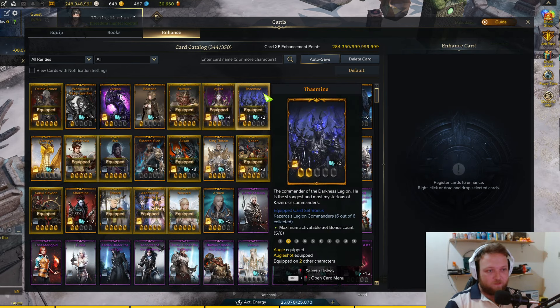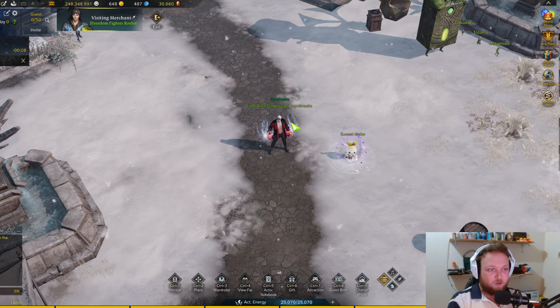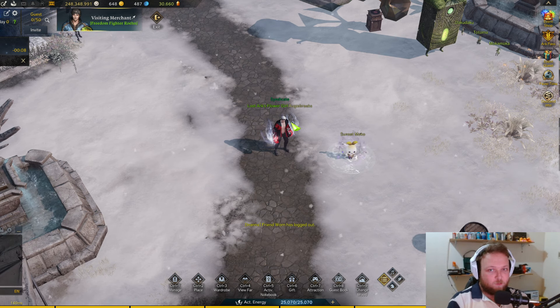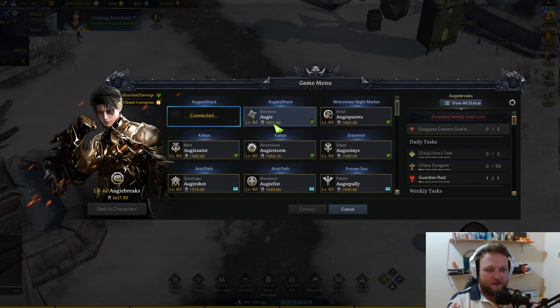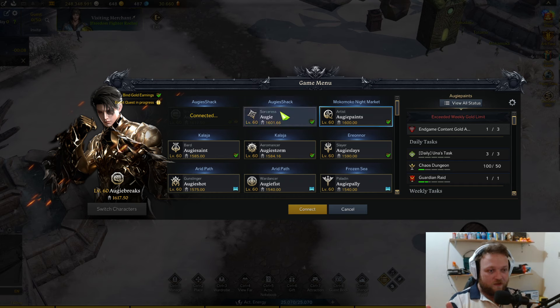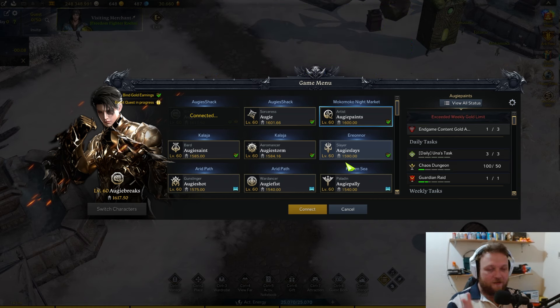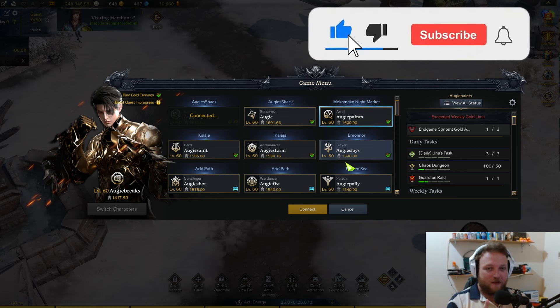Goals for the end of this year: get the whole roster to 1540, and get the main six to around 1610. The Breaker is going to 1620 and the Artist I want at 1620 as well. The Sorceress, Slayer, and Gunslinger are probably going to be the top six going forward, with the Aeromancer pushed out. I definitely want all six at 1600 by end of year, which I think is achievable. Thank you guys so much for watching — tune in at streams at Twitch.tv/Augisen, live pretty much every day from about 3 PM EST. Keep on grinding and I'll catch you beautiful people in the next one.